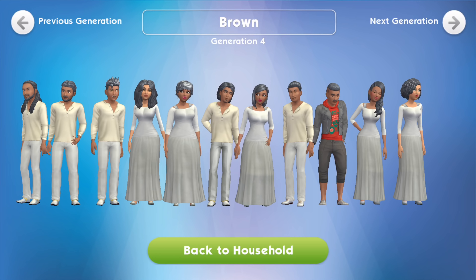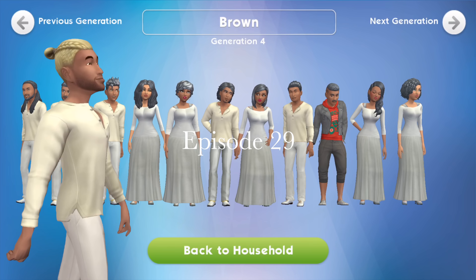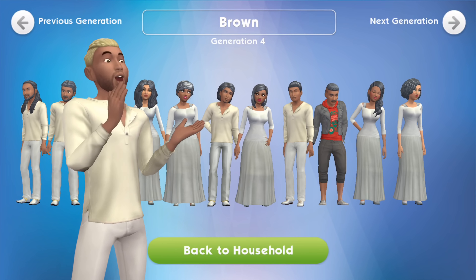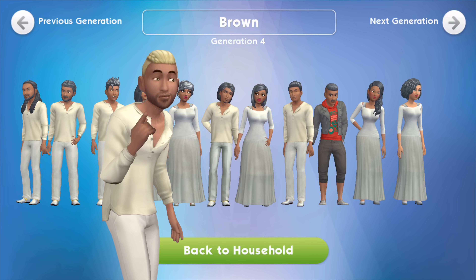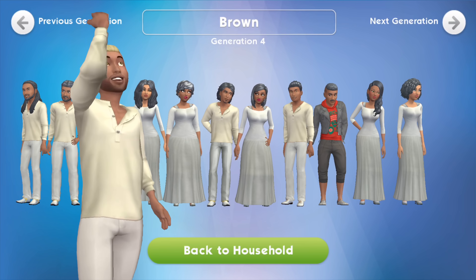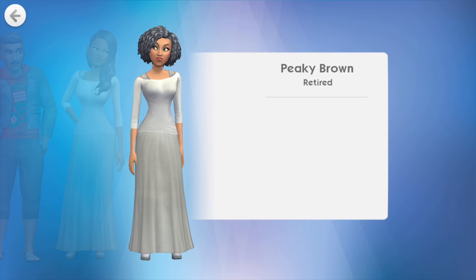Hello everyone and welcome back to Joyce Creative Finger. This is our Let's Play The Sims Mobile, episode 29. Back in episode 13 I decided to start a 100 baby challenge where I was retiring sims purely for heirlooms. We are in generation 4, and I hang on to Icon and Pecan who are my favorite sims — they are the ones giving birth to all these babies that are retired and dressed in white.